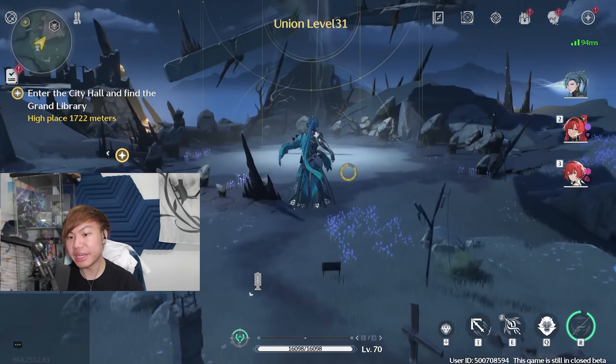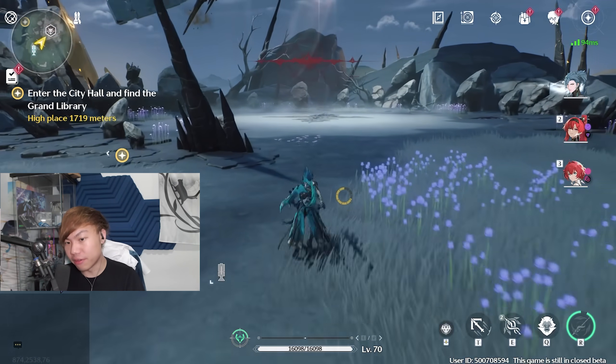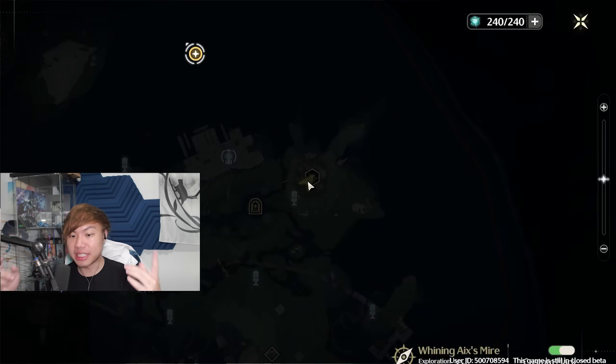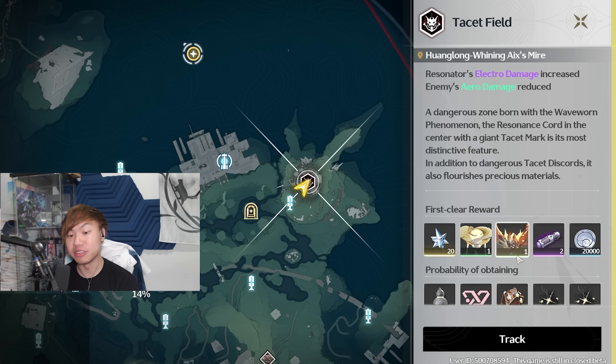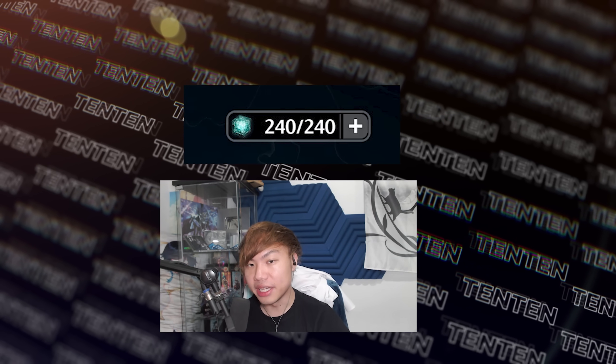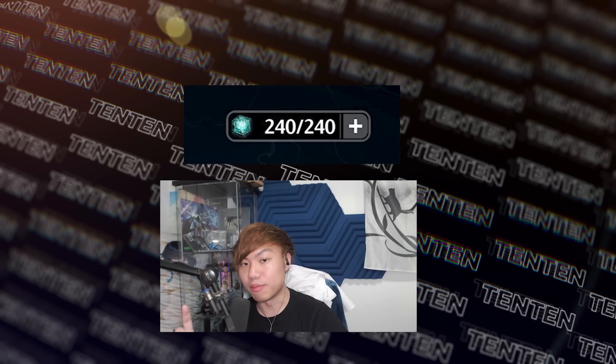Managing your resources properly is probably the most important thing in a gacha game like Wuthering Waves, especially at the launch of the game because that's when you have the least amount of resources to spare. You get 240 energy a day only, and it's very important that you manage them wisely. I'll be giving you what is the most important priority to level today.